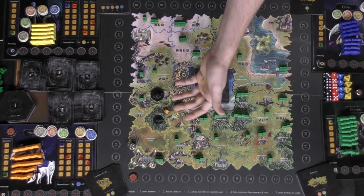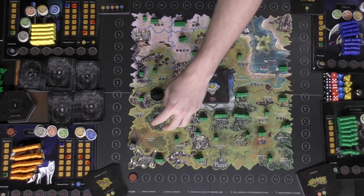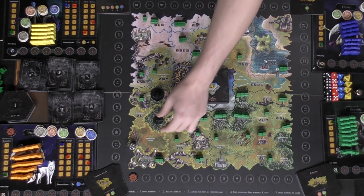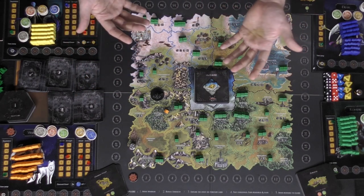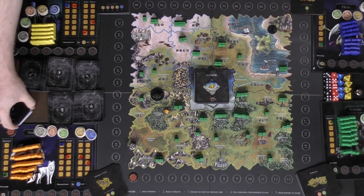If you defeat a person in an attack, you gain their card and any leaf cards associated with that specific area. You can also choose to guard it — that's one way to control areas of the board and gain specific things you'll need, because these leaf cards are also important.